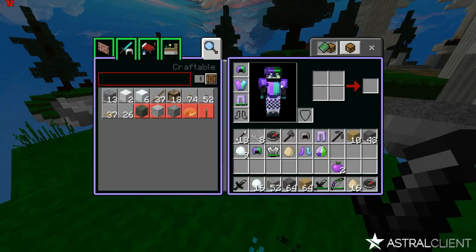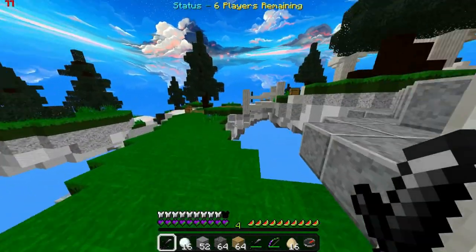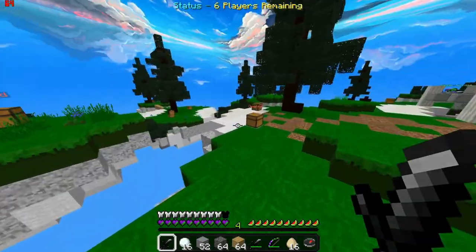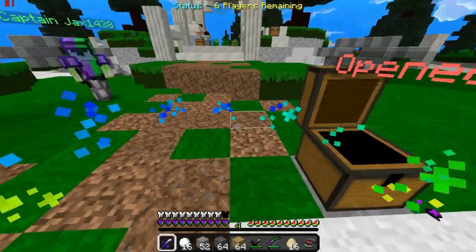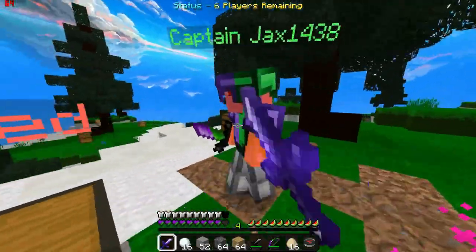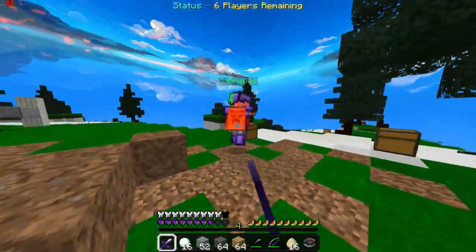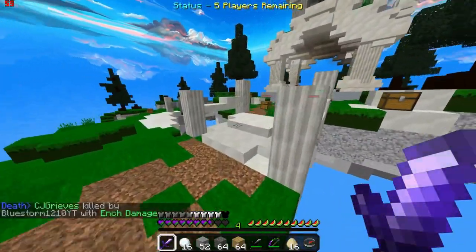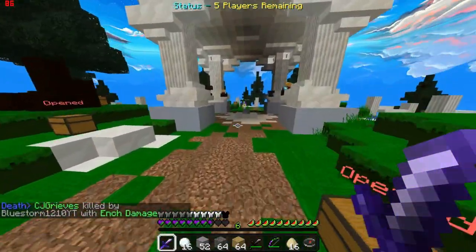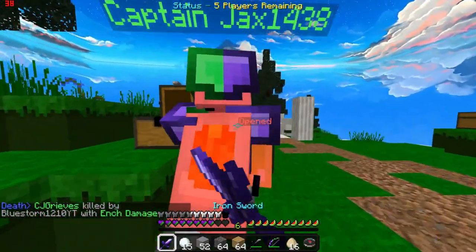I don't have a diamond sword? I'm gonna die if I don't get a diamond sword. Because if I get a diamond sword and put sharpness two on it, that's a bet. He's lagging. Look at that knockback — he actually got knocked off the edge! I didn't have to kill him for once. Now let's kill the dude with 300 ping.